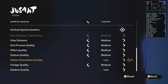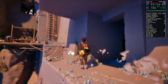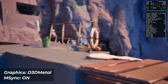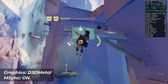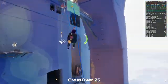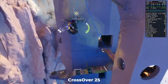Also, for a major FPS boost, make sure to set Global Illumination and Shadows to low. For your bottle's advanced settings, make sure to use D3D Metal and M-Sync. You'll also need a copy of Crossover with the full release of the Game Porting Toolkit 2.0 — so either Crossover Preview or Crossover 25.